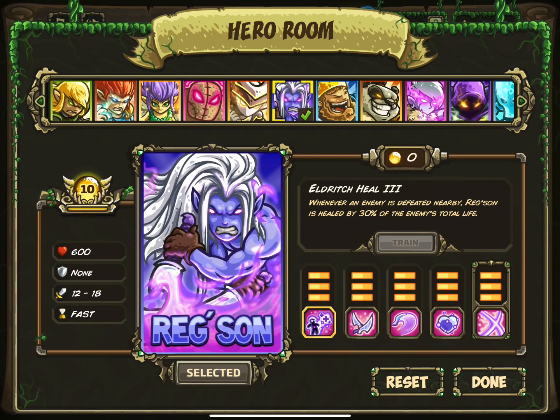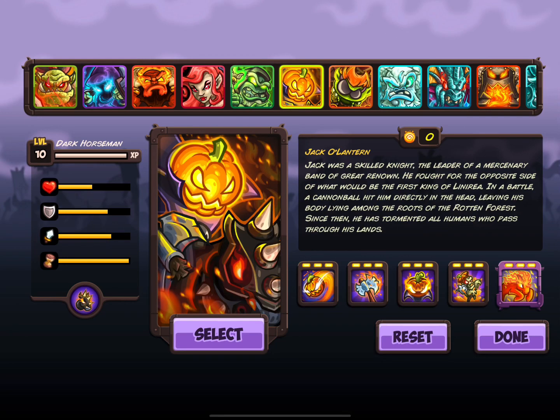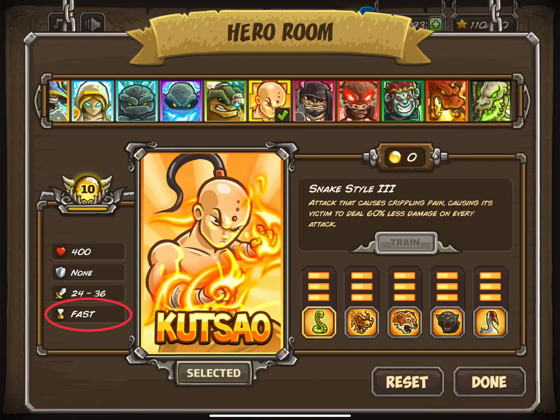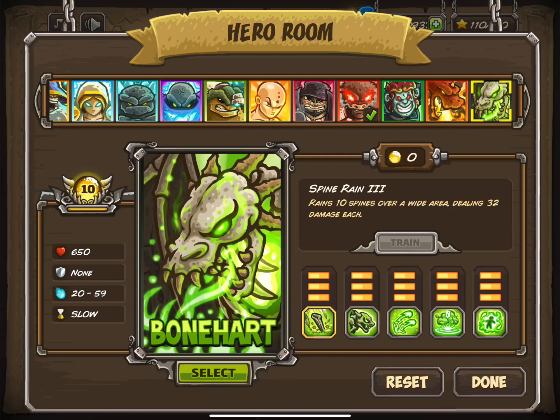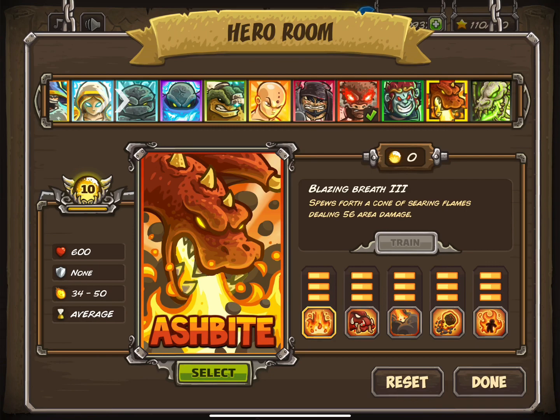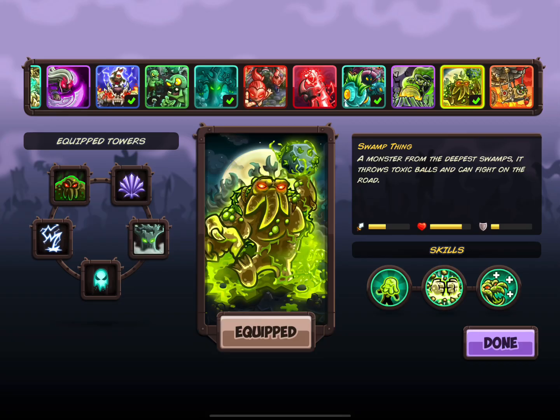This is actually one example of a larger issue with the stat rooms — they don't matter. All sorts of stats are wrong across this series. One reason the hourglass is a mystery is because there's no consistency. If fast refers to attack speed, then why is Dante in that category when he has a one-second attack speed in melee, which is the same as most heroes in the average category? If it refers to movement speed, then why is Boneheart slow while Ashbyte is average? Why is Faustus average? You could make the same arguments for any of the possible explanations. So the one thing to take away is: don't trust the stats in the hero room — and the same goes for the tower room.